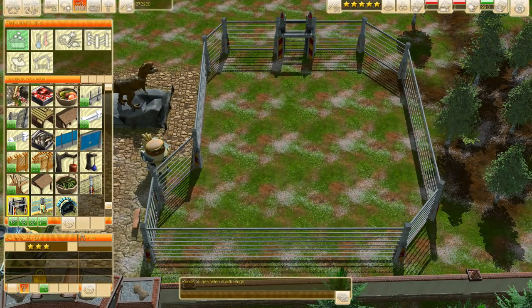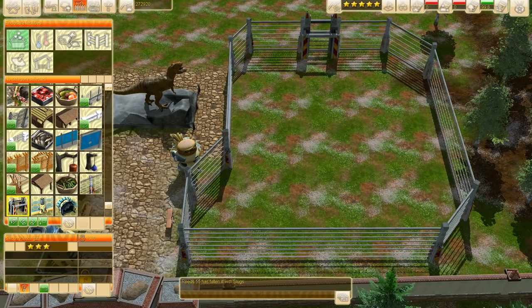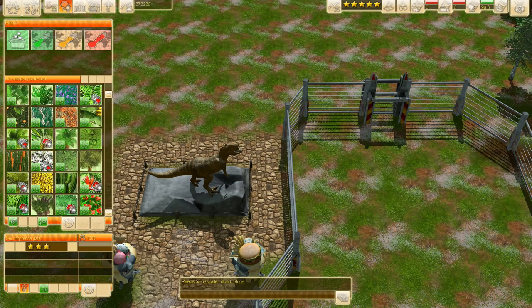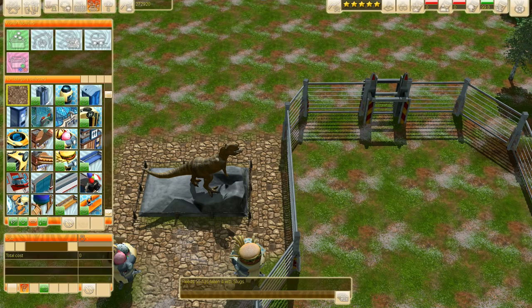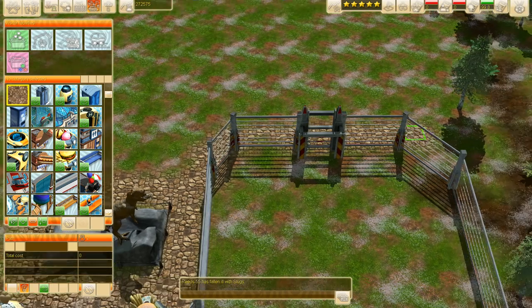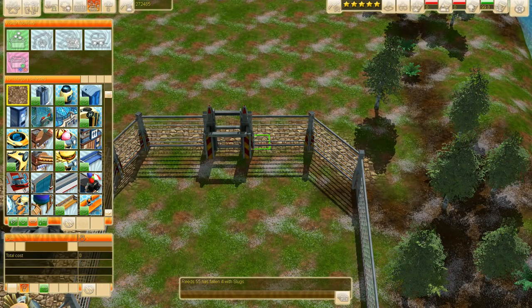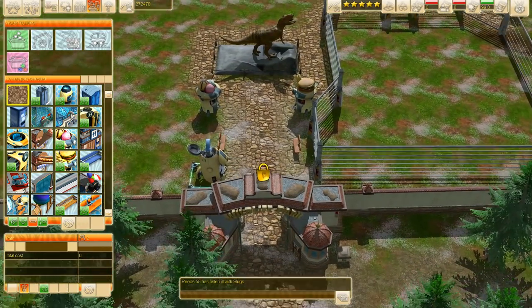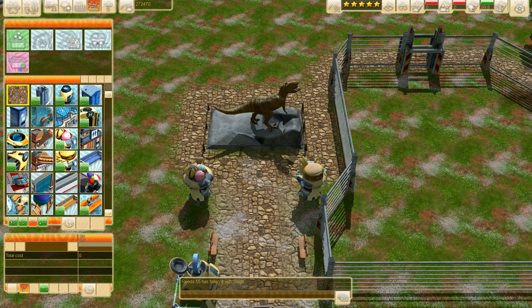It's pretty cool, I've got to say, I'm kind of impressed. Where's my path? It's here somewhere. There we go. So they've got food, they've got information, they've got seating areas, and they've got a dinosaur to look at. What more could humans possibly want?